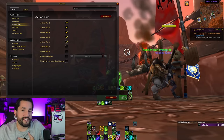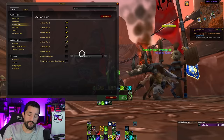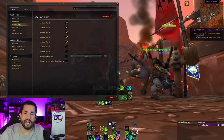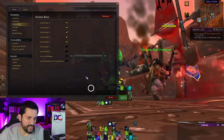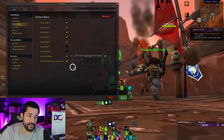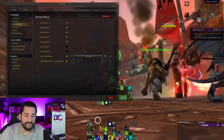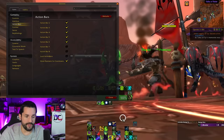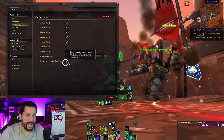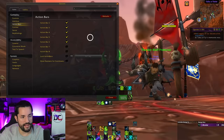Next is action bars. I have all of mine turned on. I do use Bartender for my bars — all the ones down here are Bartender, and I have a full video on that. In general I show numbers on cooldowns and usually have both lock options turned on, but I usually have the default bars hidden since I don't click down here anyway. I use OmniCC for the cooldown display so I don't have to worry about that.